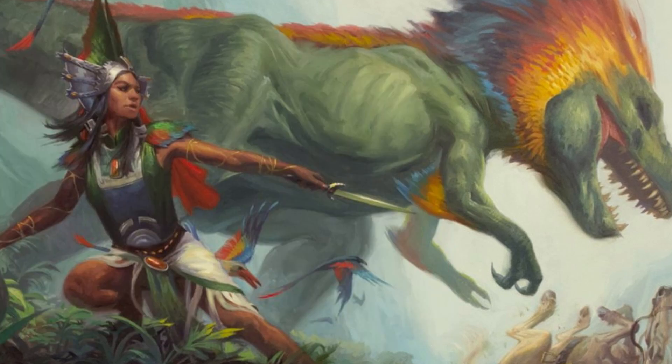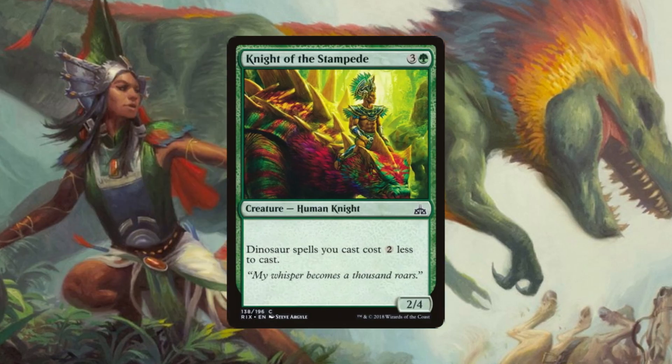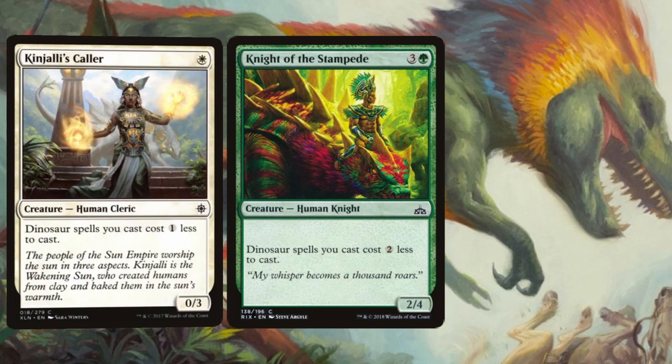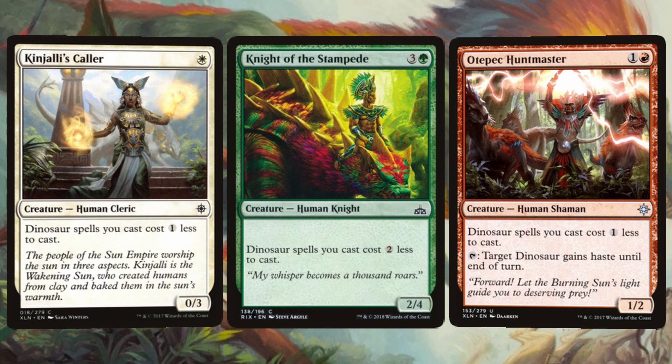The next trio will all help reduce the casting cost of our dinosaurs. Knight of the Stampede, representing green and reducing the generic cost by 2. Kinjali's Caller, representing white and reducing the generic cost by 1. And last of the three, Otepec Huntmaster, representing red in more than one way — not only does he reduce the generic cost by 1, but we can also tap him to give target dinosaur Haste until end of turn.